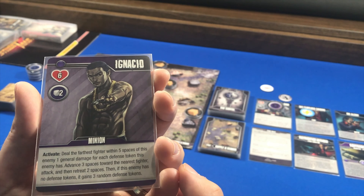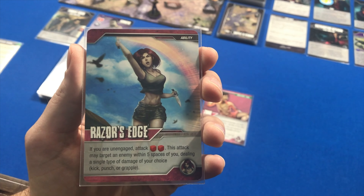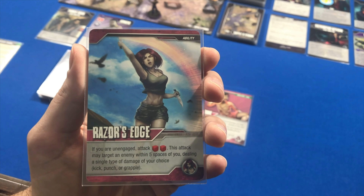My cards will refresh — Zane will refresh so I can use him again. My first step is a move step, and I'm going to move to get into cover, going one, two. You don't have to use your full three moves, just up to three. Then I'm going to play the Razor's Edge card — it's an ability, so it won't stay in play. If you are unengaged, attack with two red dice; this attack may target an enemy within five spaces of you, dealing a single type of damage of your choice: kick, punch, or grapple. I choose to target Juan and make it punch damage because he only has a kick defense currently. I roll and get two punch defense tokens, dealing no damage to Juan.